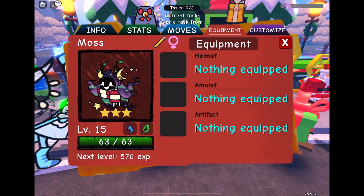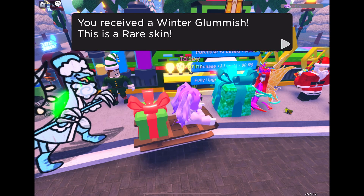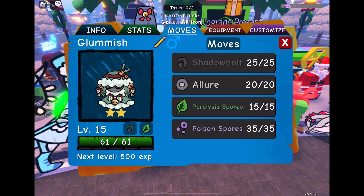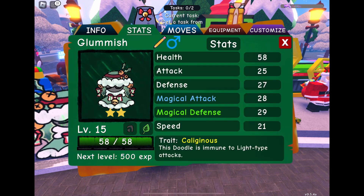This is a pretty skin but you know, another Snowbat, two star. Could be a bit more generous with the stars when you've opened so many gifts. Well it's a big Glumish — it's a boy so I can't evolve it. Sad. Yeah, it's kind of cool.